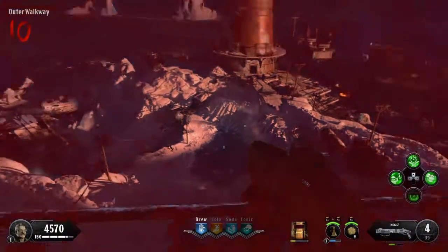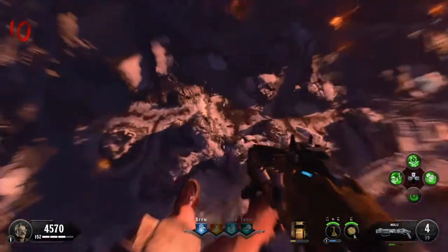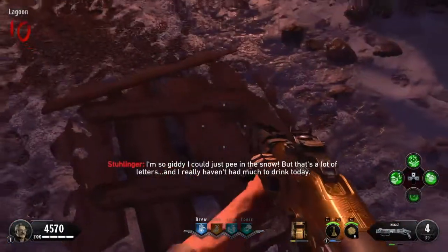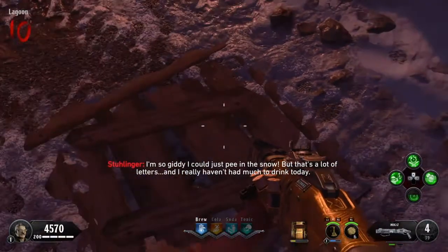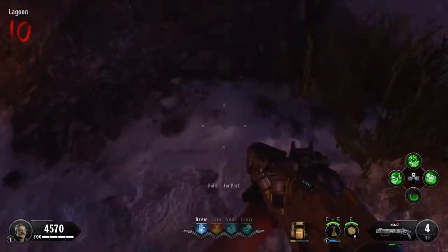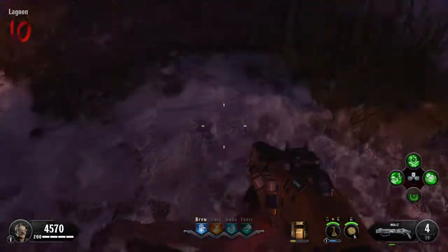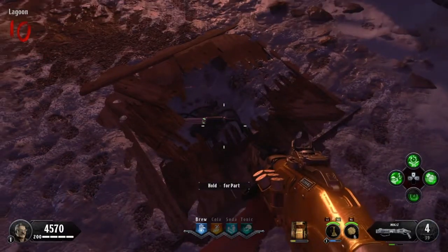Back up here, fling again — stand in the middle this time and it'll fling you down here. Just wait a second and you'll be able to pick up the second piece. One more piece to get.